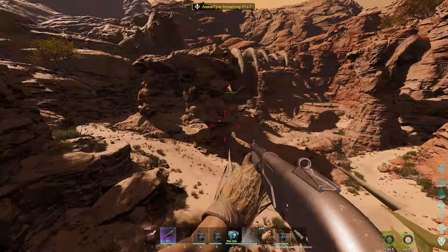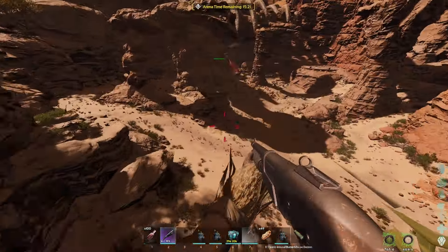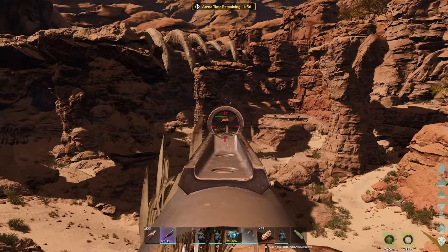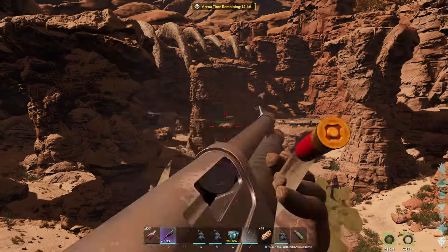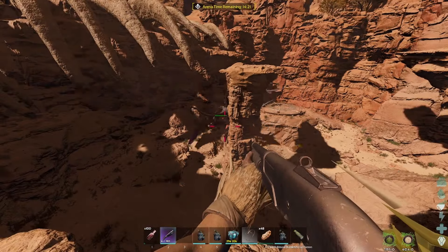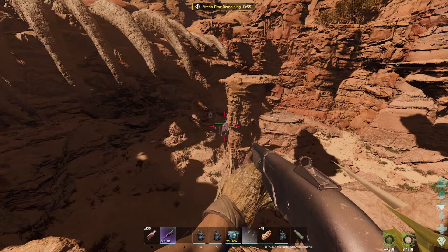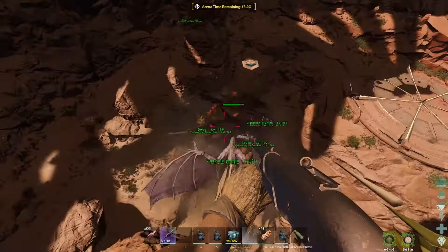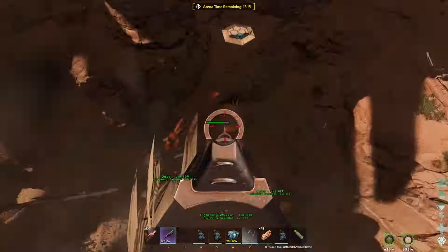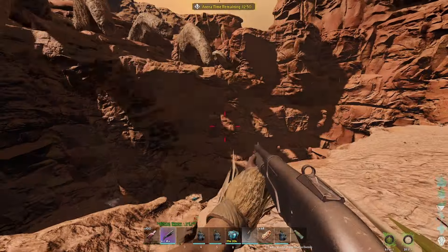We both hopped on the Procoptodon and tried to find a spot where we could sit safely but also shotgun the boss. We struggled quite a bit to get back upon the ledge due to the Deathworms being in the way. We finally managed to get on top of one of the rocks in the arena, but I still could not shotgun the boss from there, so we jumped to the other rock. I could actually hit the boss with my shotgun from there, but my character was losing health. Maybe because you're not supposed to be there — if you know, please let me know in the comments.